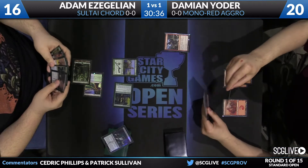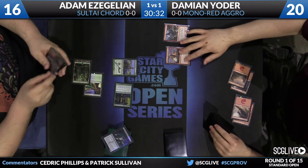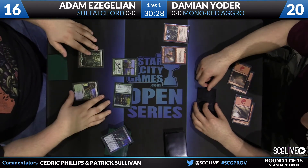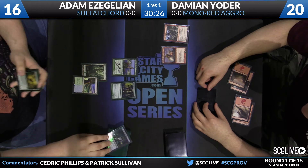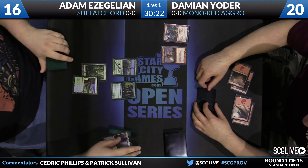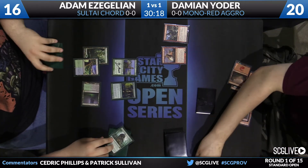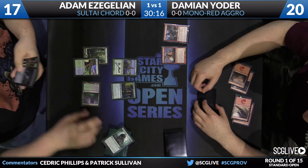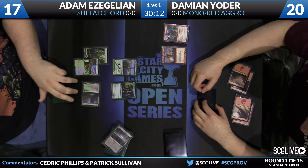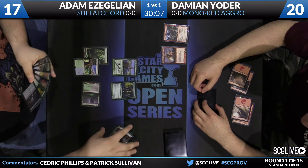No land for Adam — he's had some issues with lands this deck. There's Purphoros — setting up for a hyper combo finish. This makes a lot of sense now, explaining what Damian did on the early turns. Bad news for Adam: he doesn't have a lot of ways to break this up — only one Sultai Charm, and we know he's got a Reclamation Sage. Enchantments are much more stable than creatures for Damian, especially now. Adam has Courser, Commune with the Gods, and other blockers in his deck.